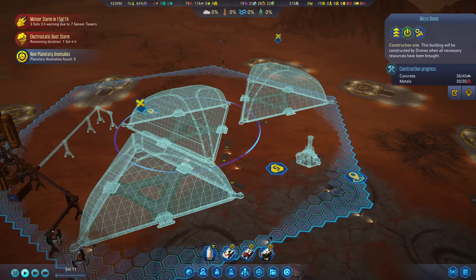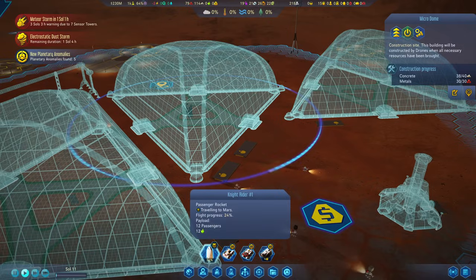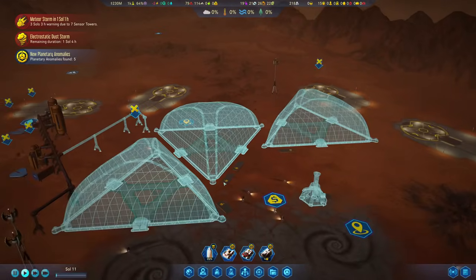Right now we are in the process of finishing our first dome, which is pretty important, because the rocket with the passengers is already on its way, and they need a dome to live in of course.